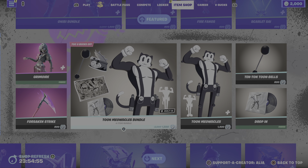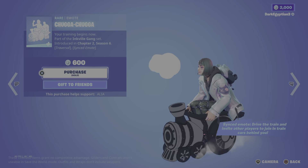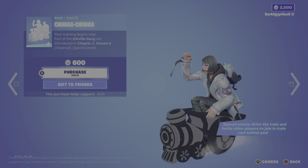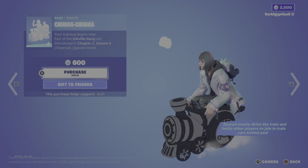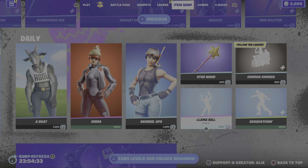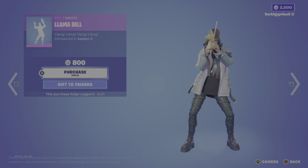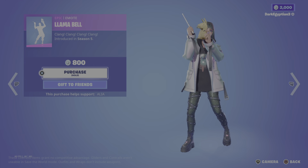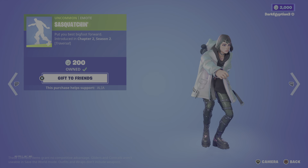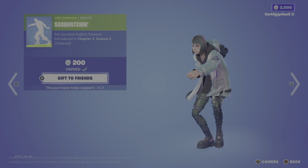Moving us on — the Chugga Chugga emote. You guys know we always usually get this when we have the return of Toon Meowscles; it just comes hand in hand. The Chugga Chugga — Your Training Begins Now — part of the Inkville Gang Sketch set, first introduced in Chapter 2 Season 6. It's a synchronized emote: you drive the train and invite all players to join in with cars behind you. We also have the Llama Bell, first introduced in Season 5, and the return of the Sasquatchin traversal emote — Put Your Best Bigfoot Forward, first introduced in Chapter 2 Season 2.